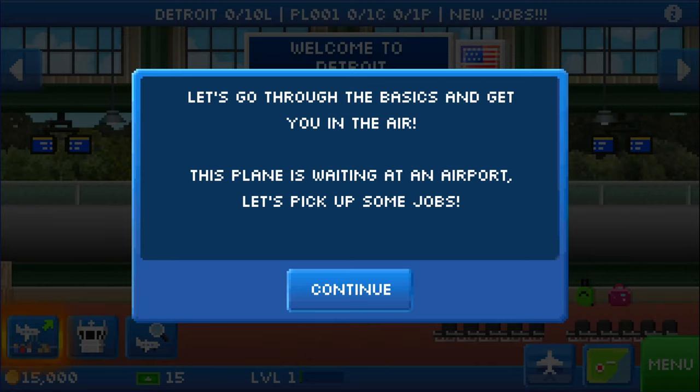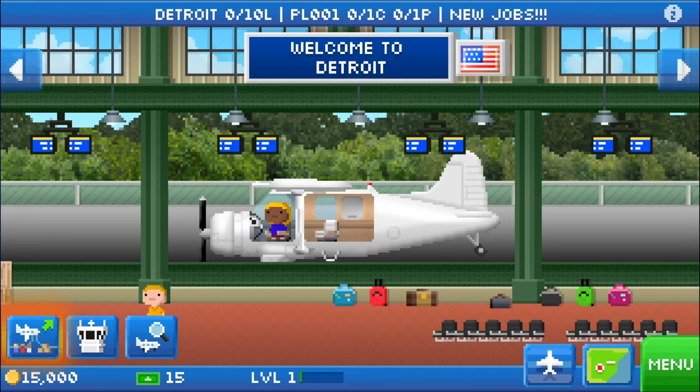Let's go through the basics and get you in the air. This airplane is waiting at an airport — let's pick up some jobs. Right here you can see our airplane, and it actually has two sections behind the pilot: one is a seat for a passenger, and there's an open space for cargo. This is an unusual plane because it has both. Most planes are going to have either passengers or cargo, but mixing them is fine depending on where you're going. On the lower left there, that's shining — that's where we get our jobs.